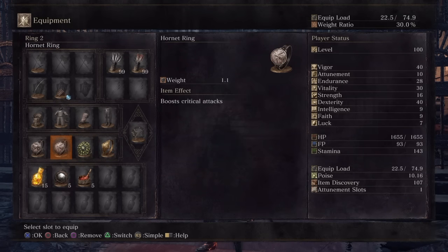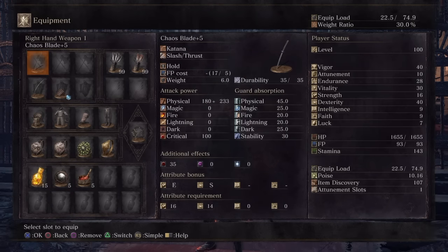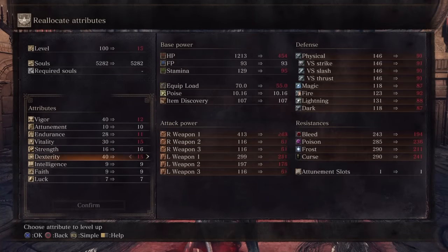I've almost got 150 damage cut off of every physical attack coming in, and pretty good absorptions even though the armor is pretty light. That Leonard's garb has good damage absorption, as well as the shadow leggings, and then I've got the two yellow slots on the chest and hands.